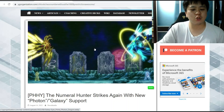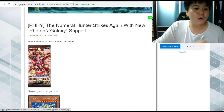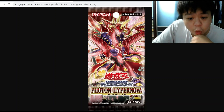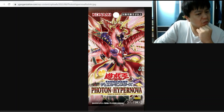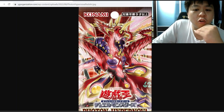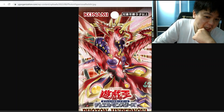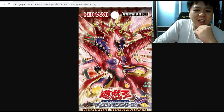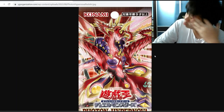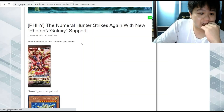Oh wow, new Photon Galaxy support — I'm so excited! Look at that, that is beautiful. It's Number 62... wait, it's prime photon? Could it be Neo Galaxy-Eyes Prime Photon Dragon? It kind of looks like Prime Photon Dragon but in a Neo form. That means we're going to need a Rank-Up Magic, don't we? Please don't — I really don't want a Rank-Up Magic.